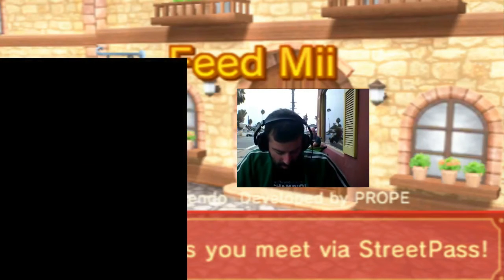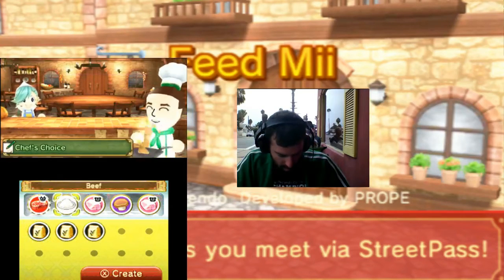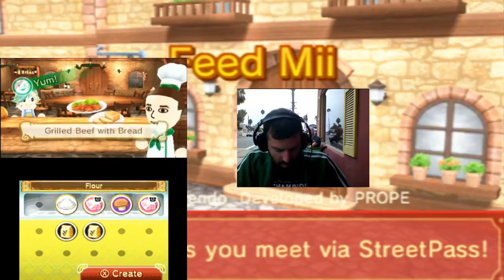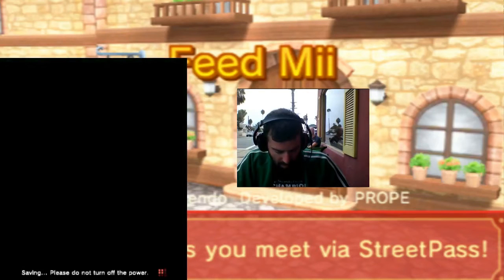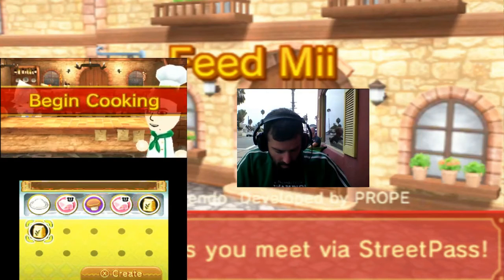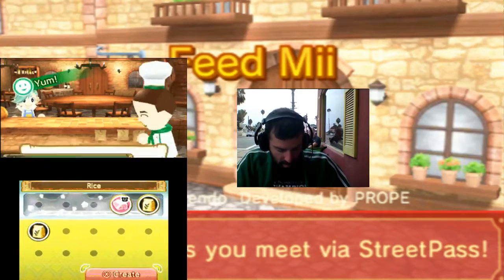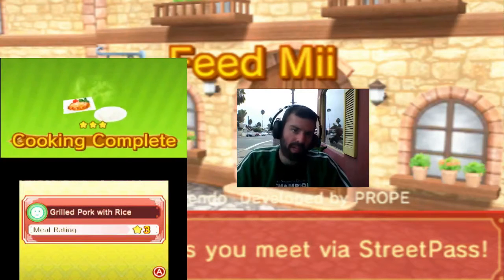We'll cook whatever we want. Let's do beef and flour. Grilled beef with garlic bread! We're gonna do a couple more dishes. Pork, mushroom, and rice. Grilled pork with rice — I thought it'd be like pork fried rice, maybe? I guess not.